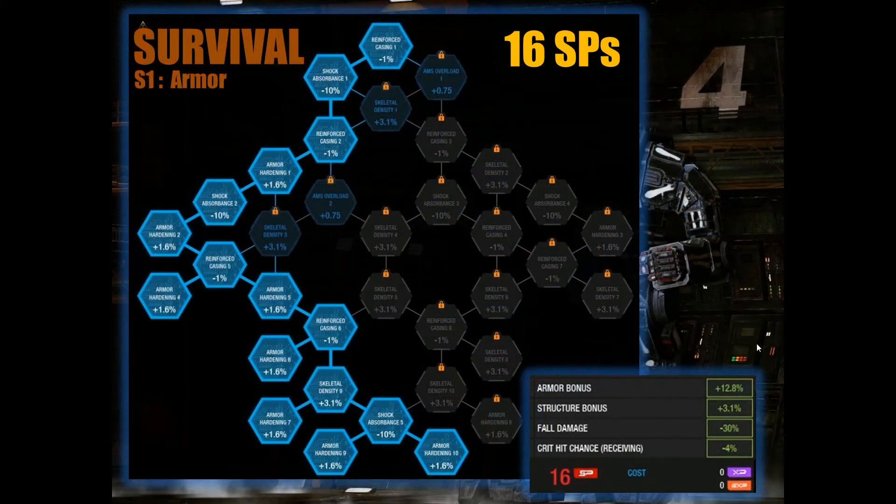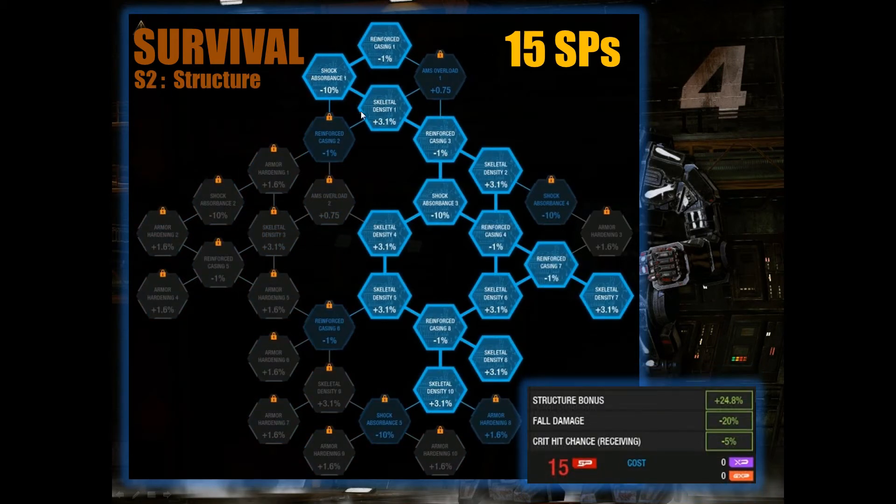Let's go on to survival. The survival skill tree is the easiest to remember — on the left is mainly armor, and on the right side is structure. For 16 SPs you can go for armor bonuses. Armor and structure bonuses do differ by weight class, so lights have higher bonuses while assaults have slightly lower bonuses. For a heavy mech spending 16 SPs, you'd get an armor bonus of 12.8%, structure bonus of only 3.1%, fall damage of 30%, and a 4% bonus chance of receiving fewer crit hits. Going for structure on the right at 15 SPs gives you a 24.8% structure bonus for heavy mechs, fall damage of 20%, and minus 5% crit chance.